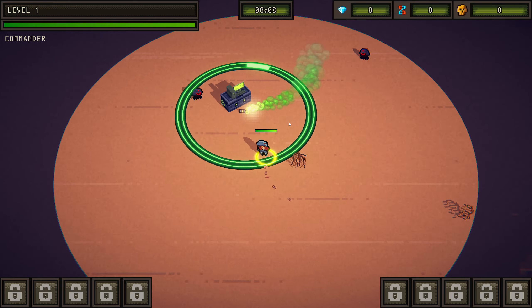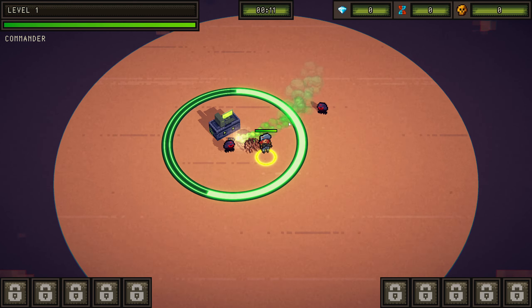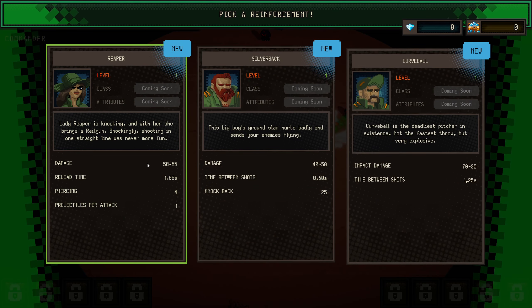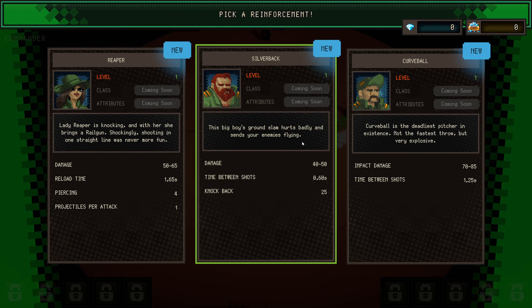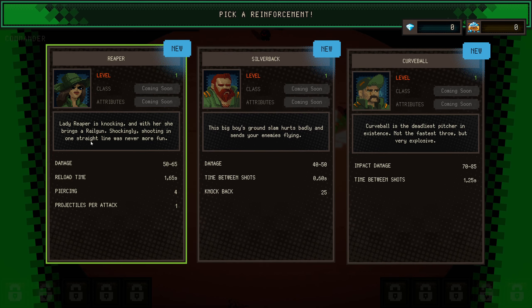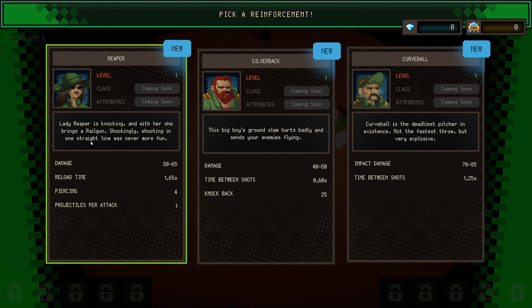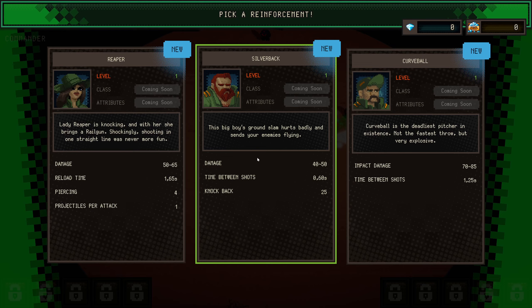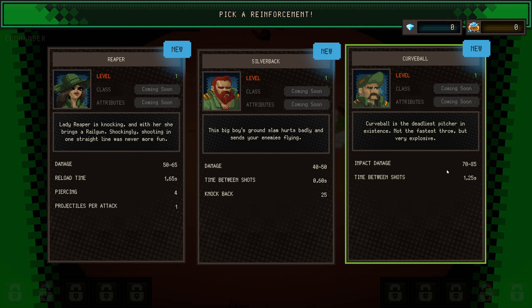Let's get a unit. Reaper — Lady Reaper is knocking, and with her she brings a railgun, shockingly shooting in one straight line. Was never more fun. Silverback — this big guy's ground slam hurts badly and sends enemies flying. Good Ball — Good Ball is the deadliest pitcher in existence. Not the fastest throw, but very explosive.